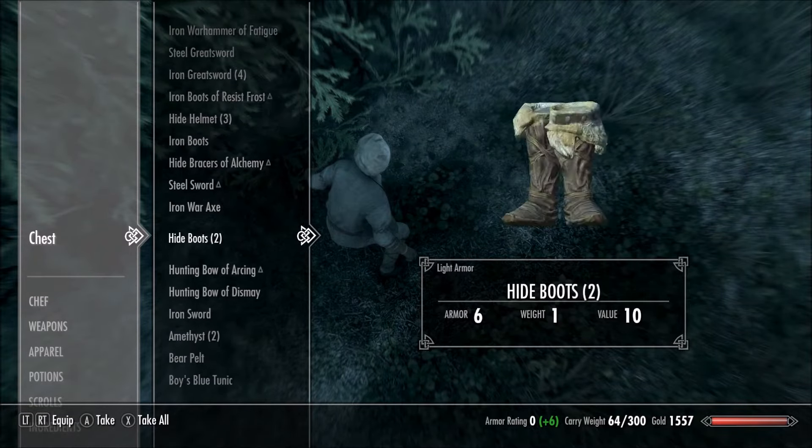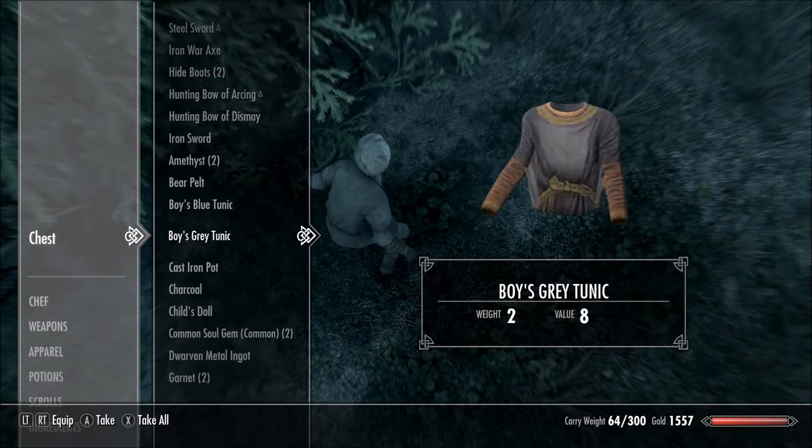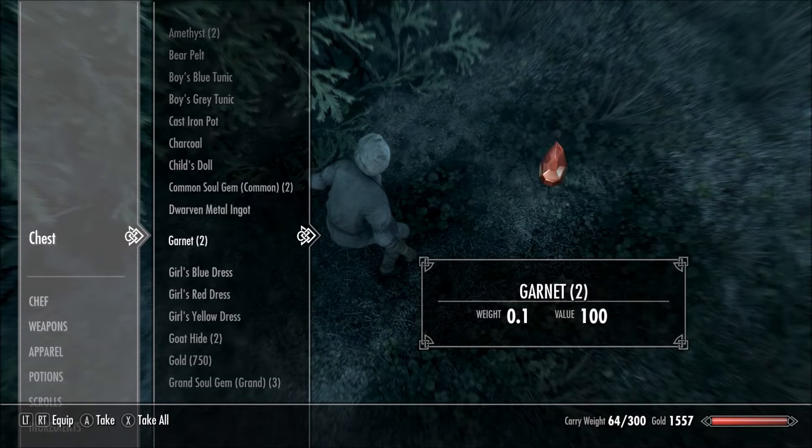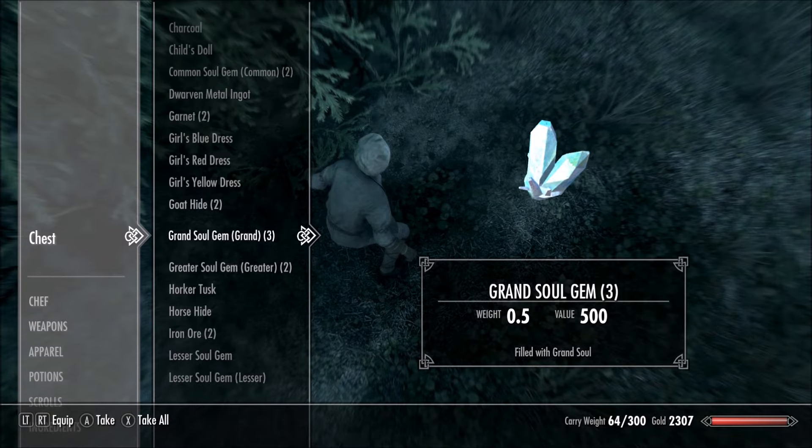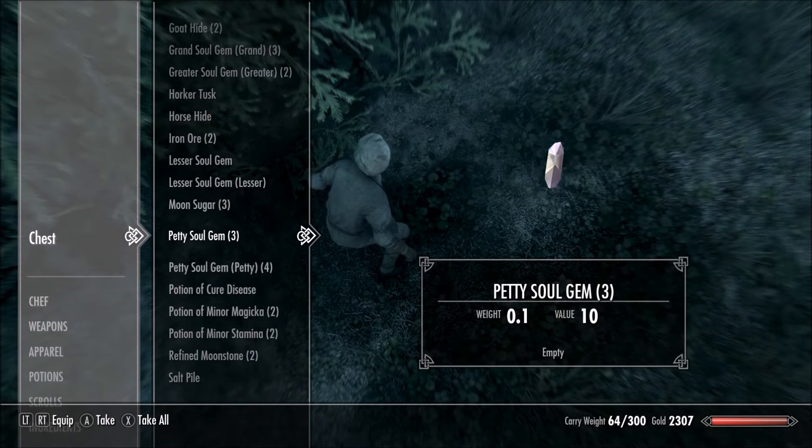In the event the Khajiit caravan is present, you'll want to make your way inside the main tent. Inside this tent, to the left of the seated Khajiit, you'll want to face downward and look directly down while crouching so you can locate the chest.